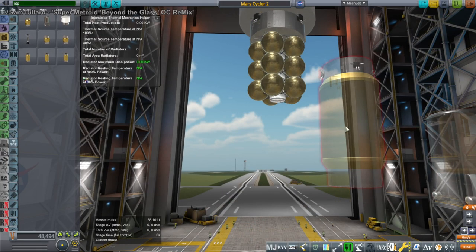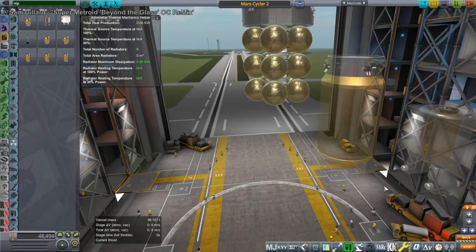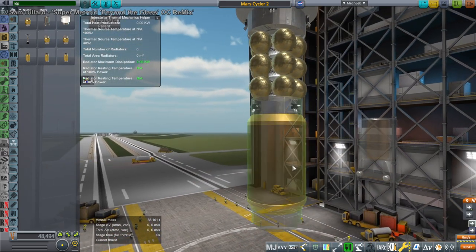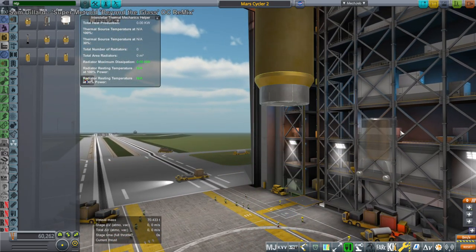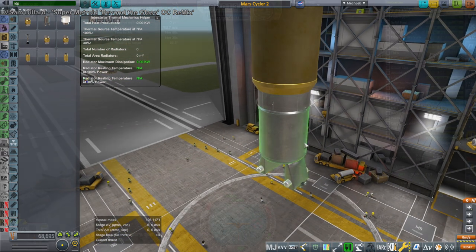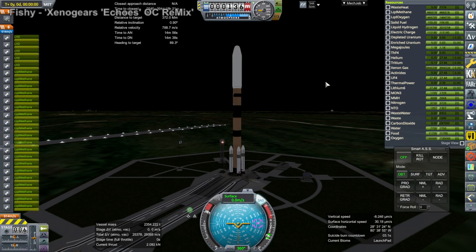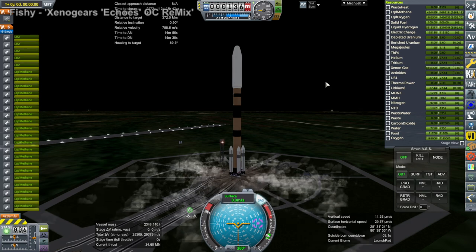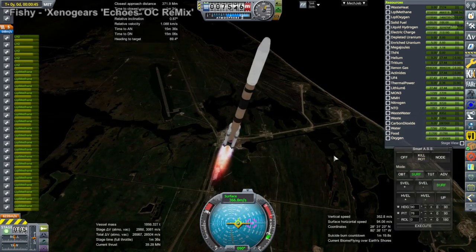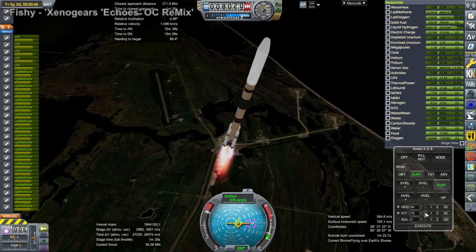I started to work on a Mars Cycler, but spoilers — this didn't end up working out. It was a combination NTR (nuclear thermal rocket) engine plus ion engine system; we've used plenty of those before. I had custom parts made for it, basically custom parts all the way except for the ion engine clusters from Lackluster Labs. We're launching on a Cassidy rocket with four Segeta boosters out of Cape Canaveral.